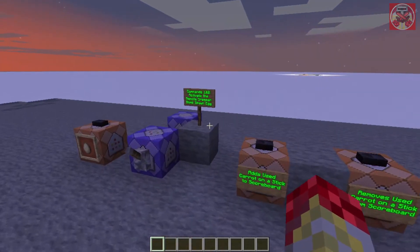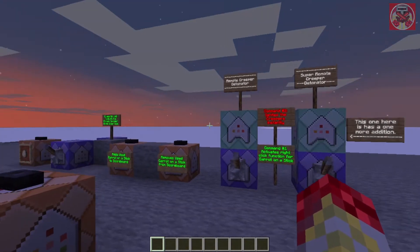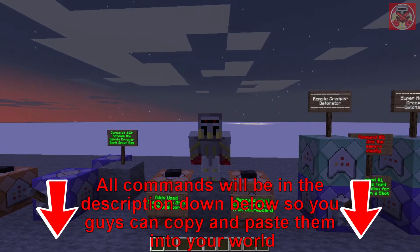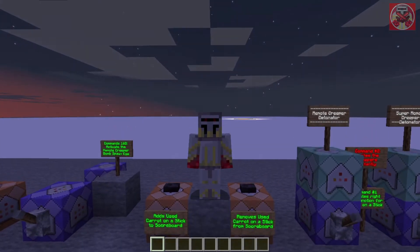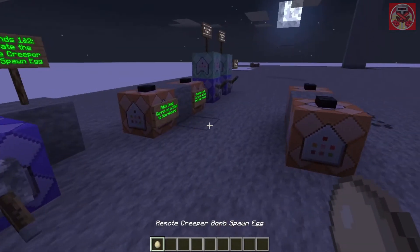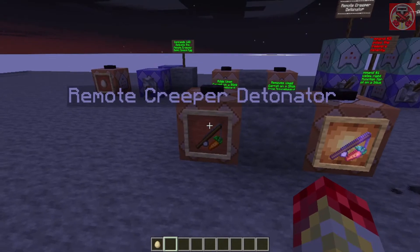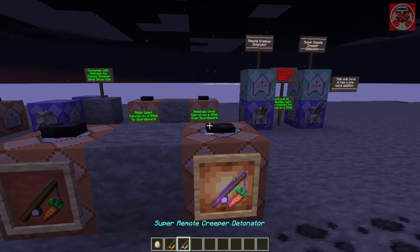Okay guys, so here are all the commands right here. These two are for the remote creeper bombs, and the main one is how you can make them ignite. All of these commands will be in the description down below so you guys can copy and paste them into your world later on. First off, I'm going to demonstrate how this all works. We got this remote creeper spawn egg right here, and we got two interesting items: a remote creeper detonator and a super remote creeper detonator.